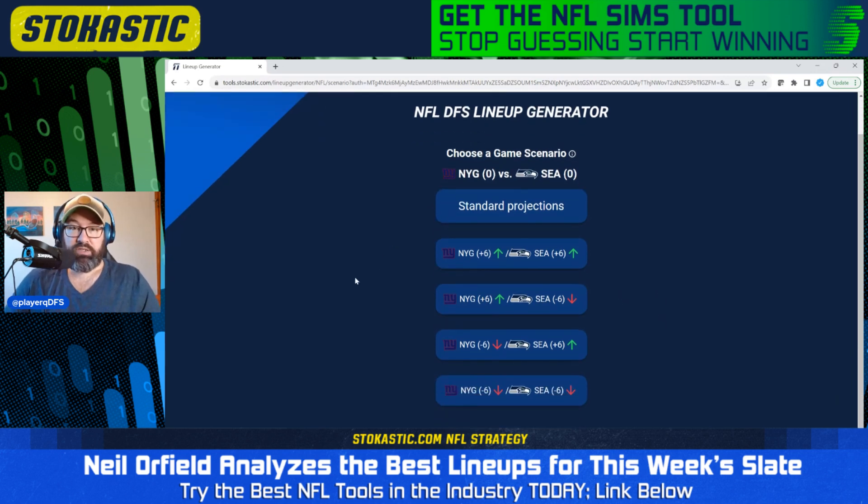One cool thing about the showdown lineup generator in particular is you can choose a game script. So you can say both teams are going to go over their total — that's this top button here — both teams are going to go under their total, one's going to go over, one's going to go under, et cetera. Whatever game script you want to choose, you can choose it here in the lineup generator for the showdown slate. It's very cool.